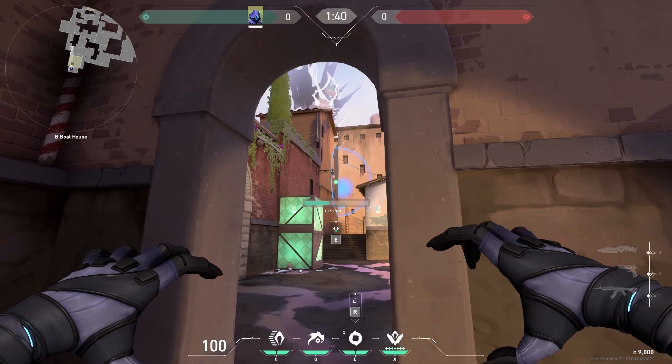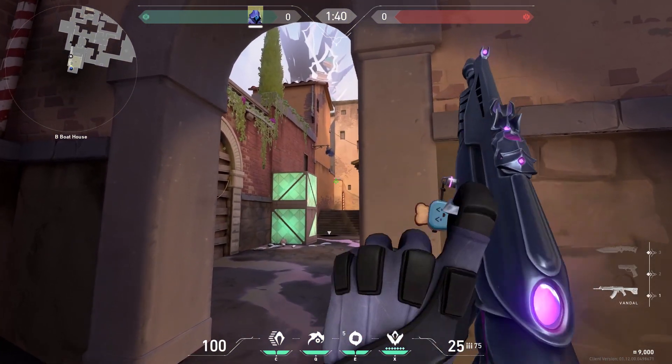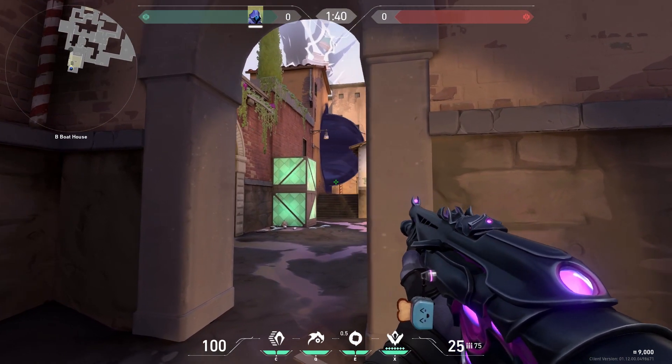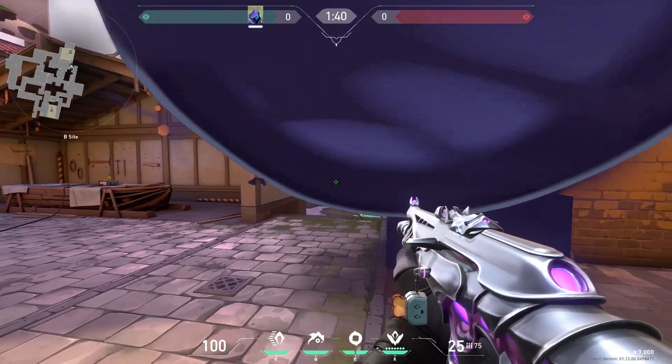Now if you are defending B and you know people are pushing from CT, you can put your smoke over here. Again you have an advantage — you can see the enemies a little bit before they can see you. Just keep in mind if they push a little bit further they can see you.